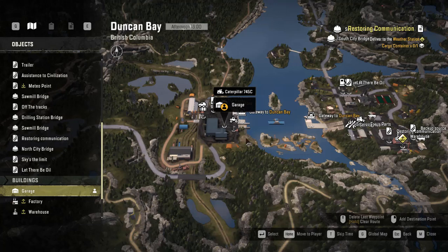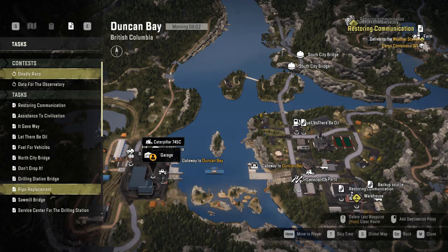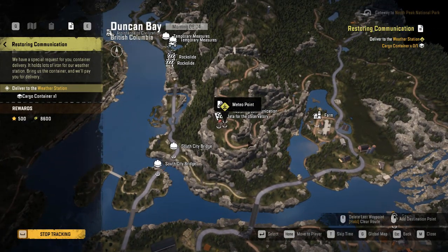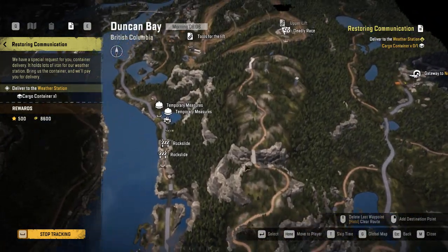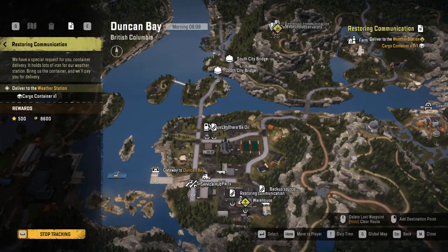Hello guys, welcome back to the channel and welcome back to more snow running. We are here in Duncan Bay, British Columbia, and the task I want to take is restoring communications. If you come to that task it says deliver to the weather station, which is only there, so this is the path we're going to take — that's the only path we can take, through here and through here.